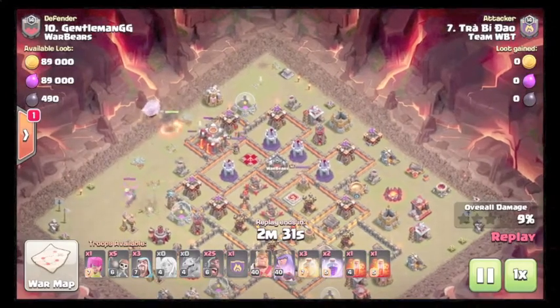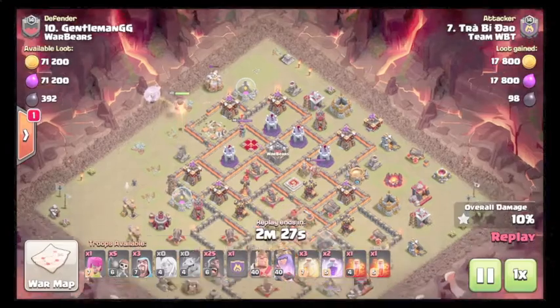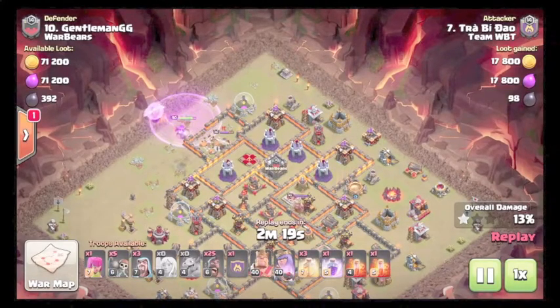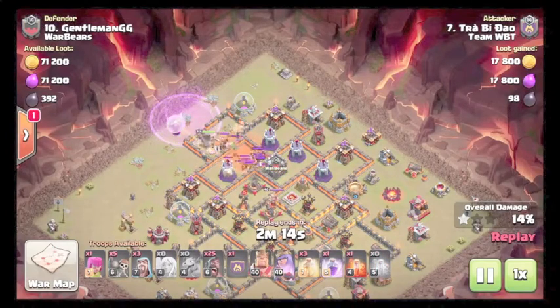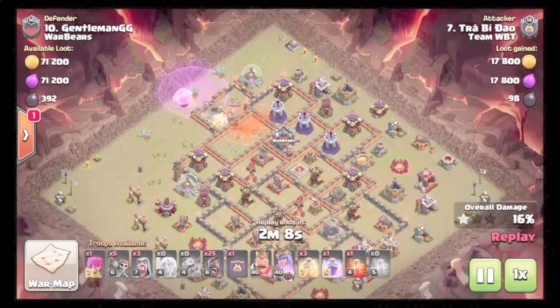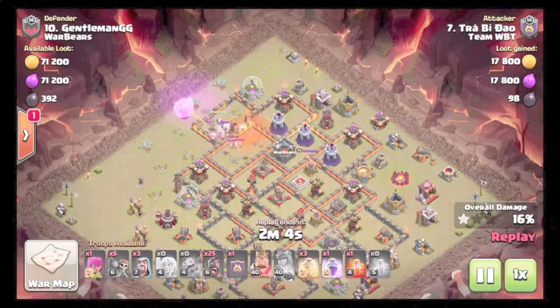The wall break happens. Queen's gonna end up walking in, getting the queen kill and also the CC. After the archer tower goes down, the queen aggros — enemy queen goes down under a rage. He poisons the CC and has to use the queen ability due to the poison not being low enough.